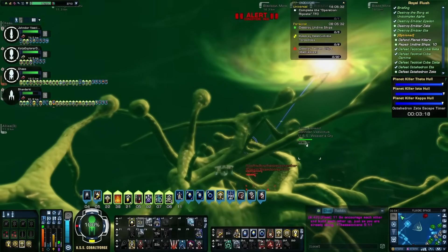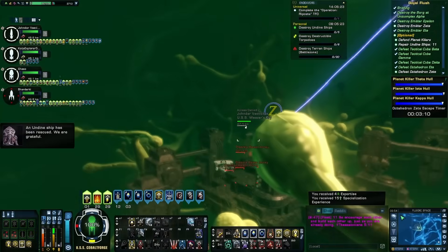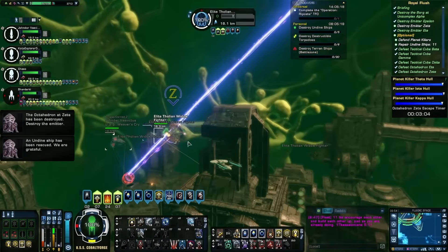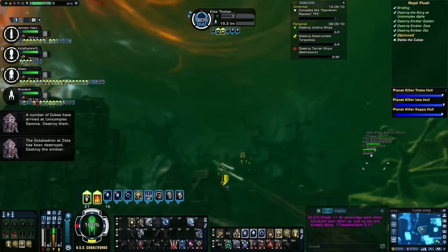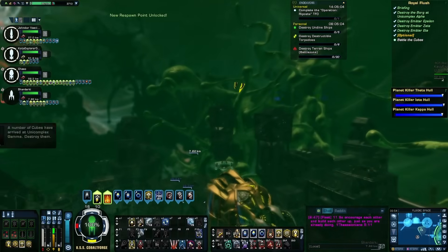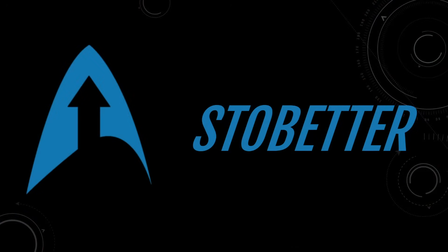Also of note: those of you that have Universal Designs and really love it — this actually triggers every time you click the power. So at the beginning of the map, you can turn on all three and you'll see you have three stacks. You can immediately turn them off again, then wait 10 seconds and turn them back on again, and you'll have maxed out your stacks of Universal Designs. This is not recommended when you're actually flying around, but if you're in the briefing you can use it to pre-buff very easily — you get all five stacks from one console within about 10-12 seconds.